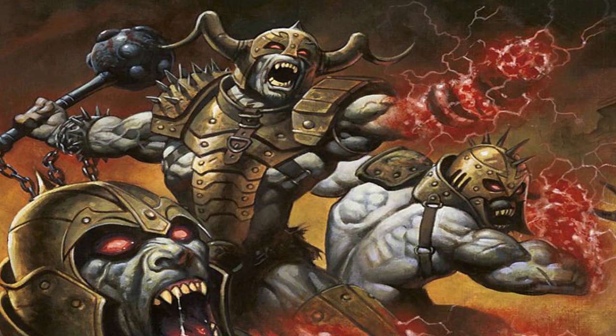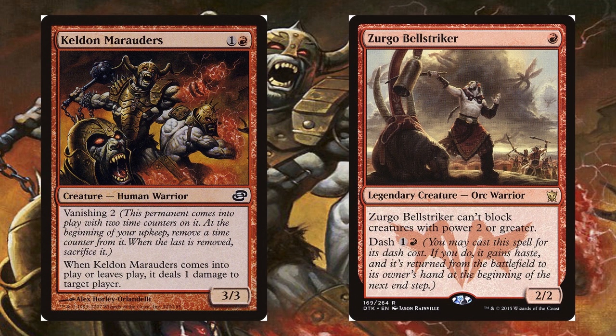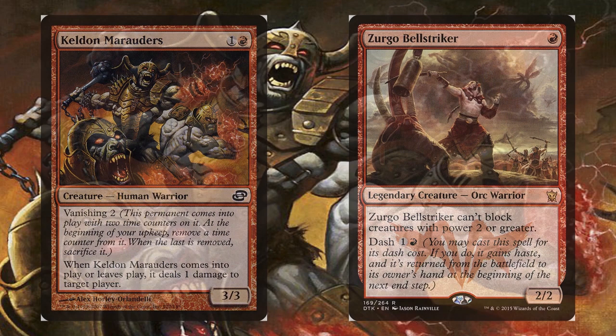Another red card that was noteworthy in this set was Keldon Marauders. This was a creature with Vanishing 2, and when it entered or left the battlefield, it dealt 1 damage to target player. It was seen in mono red and burn strategies in multiple formats such as standard, limited, and extended. It would also be later seen in dual commander decks, particularly in Zurgo Bell Striker decks.